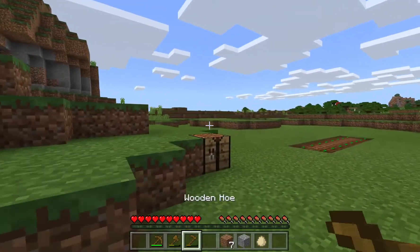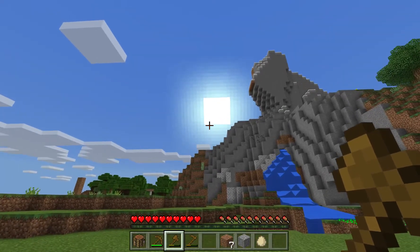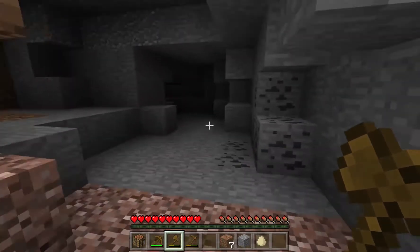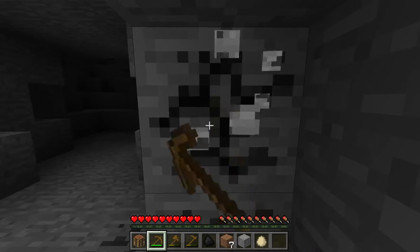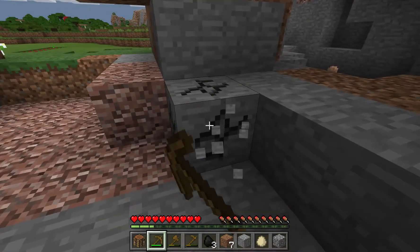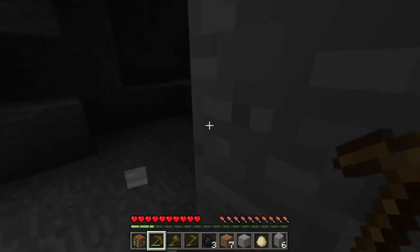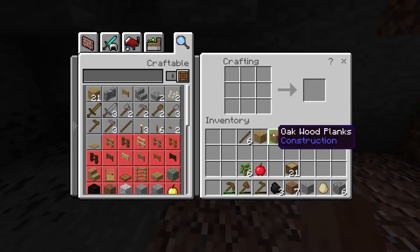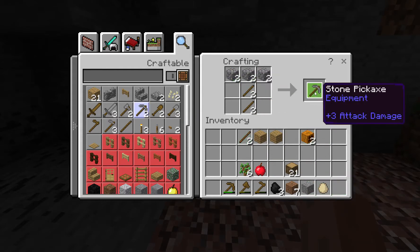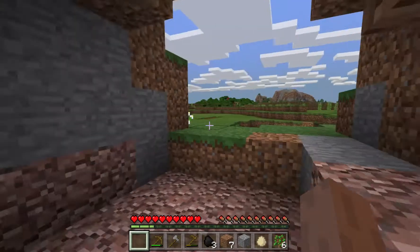It seems like the days are a little longer in this Windows 10 version - the sun's almost down and it seems like I've had a little extra time compared to what the Java version gives. Here's some coal so let's grab a little of this. You can mine the coal with your pickaxe, and you can also mine stone with the pickaxe and you get cobblestone in return. Now we can make better tools - we had a wooden pickaxe, now we can put cobblestones up here in the shape of a pickaxe and get a stone pickaxe. We can also make a stone axe, and those tools will work a little faster than the wooden ones.